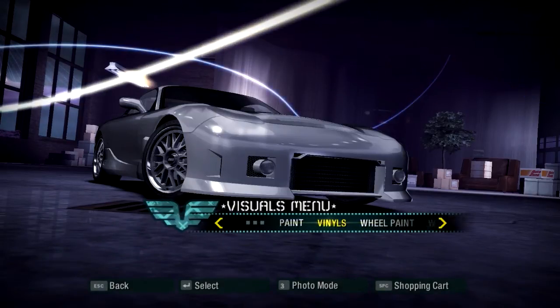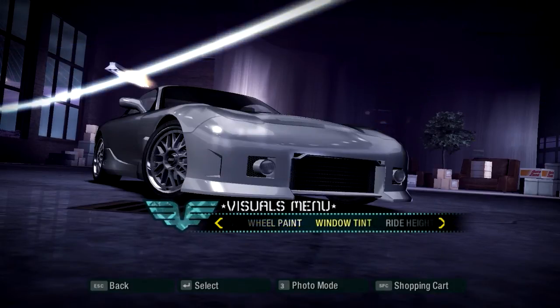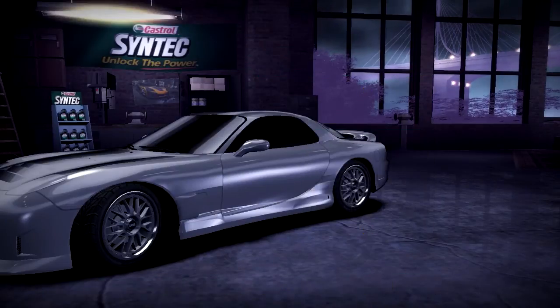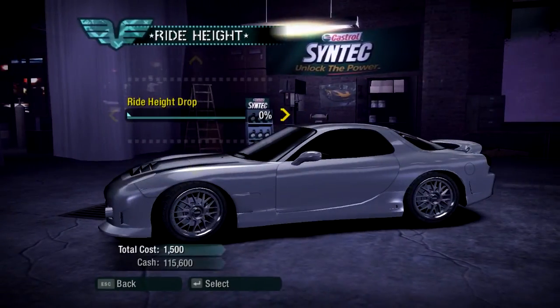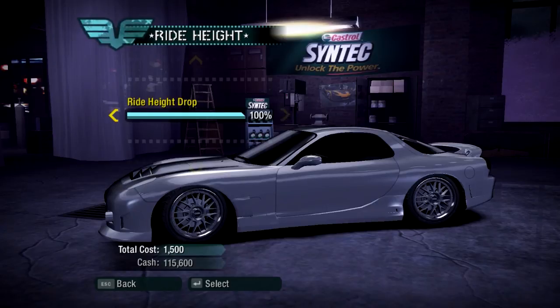Inside the visuals we obviously have paint, vinyls, oil paint, window tint, and the ride height. I think I'm gonna keep this car clean as far as vinyls for now. We're more than likely going to go for the window tint and the ride height, then we'll end it off. We're gonna go for a light black window tint because dark black just looks too dark. And here's the ride height — we dropped it as far as we could. That looks amazing.